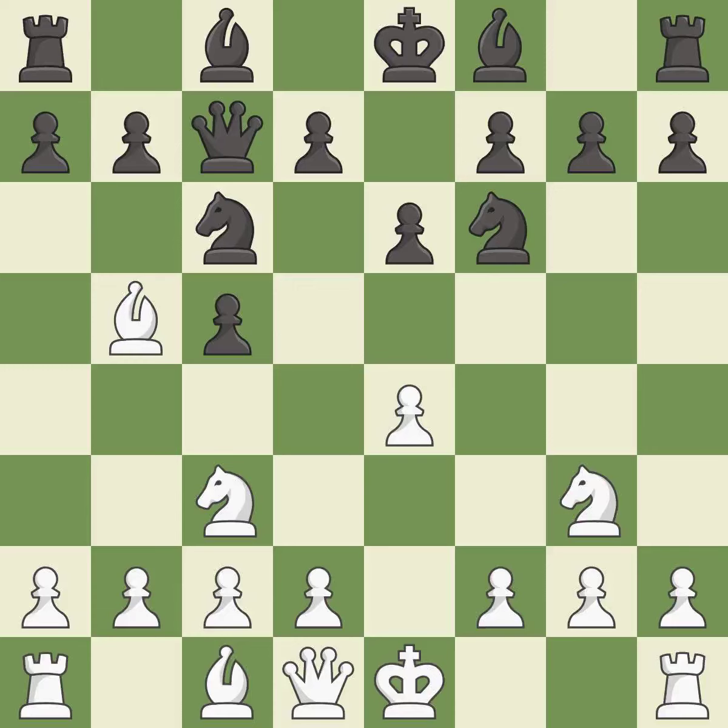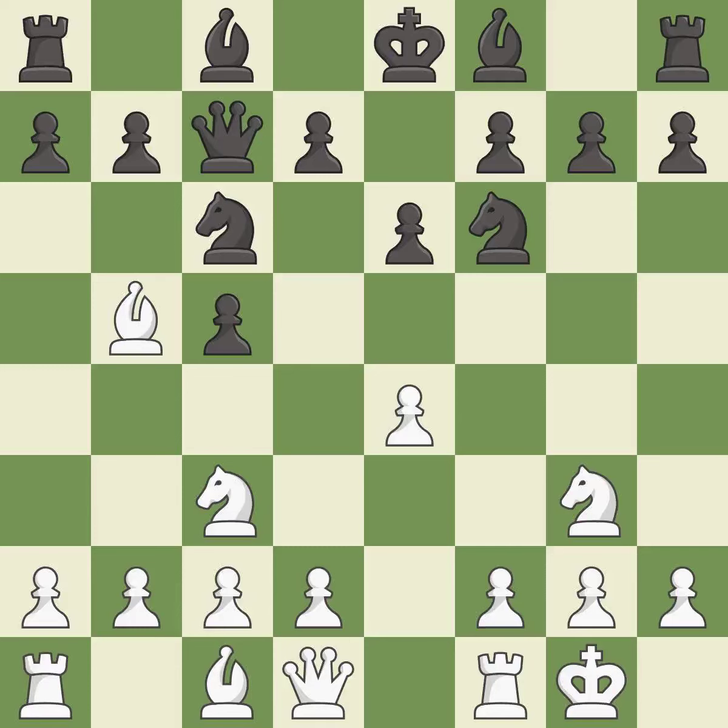There were worse moves, but also something much better — it is an inaccuracy. Castling gets the king to a safer square, out of the center of the board, while also developing a rook. Castling kingside tends to be safer because the king is further from the center — it is excellent.